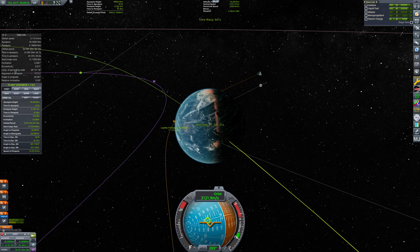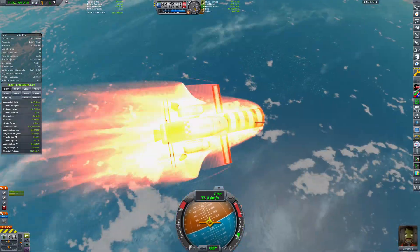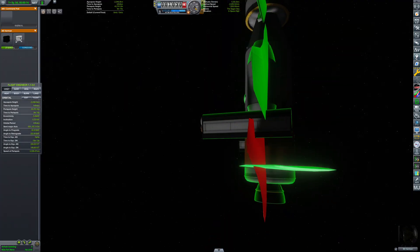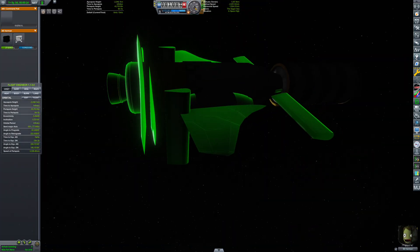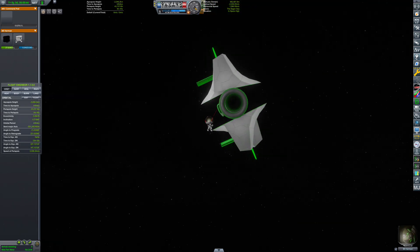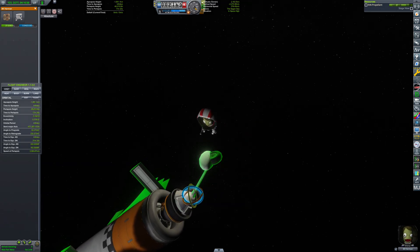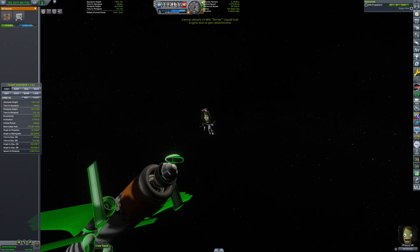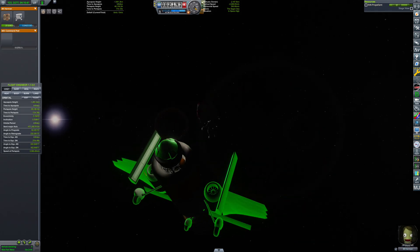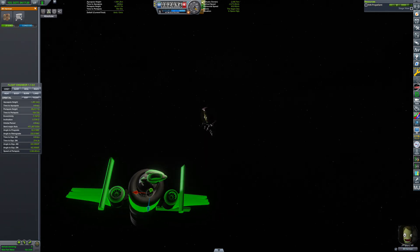On your first Leith airbrake, you'll have to get rid of a lot of speed in order to bring your apoapsis within Leith's gravity well. To do that, I repositioned my main wings with a 90-degree angle of attack to maximize aerodynamic drag. I discovered that the heat tolerance of the airplane parts is insufficient to survive this aerobraking maneuver, so Bill had to go outside and relocate these vulnerable parts so that they could be protected from the re-entry heat.